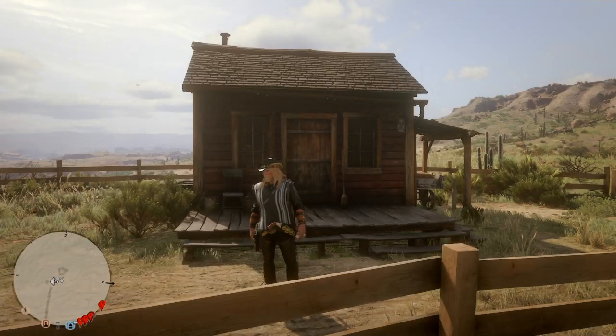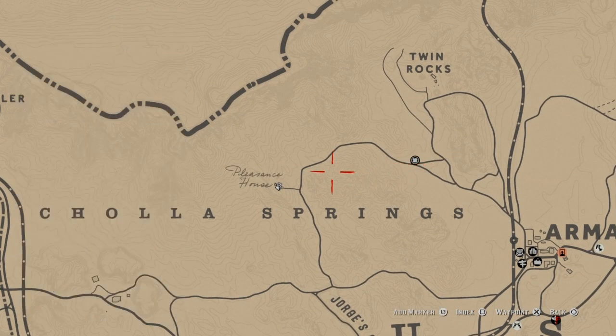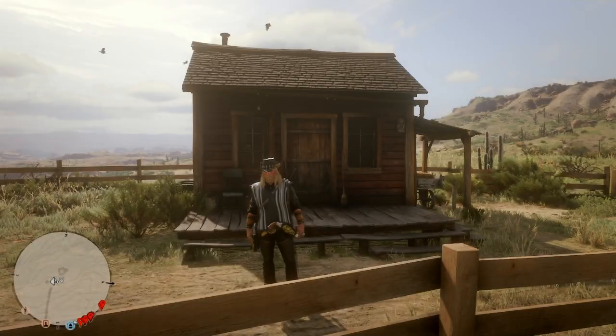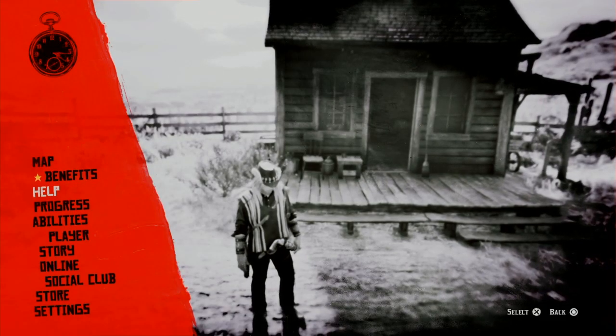Hey, what's up guys, old Helderado here. We're farming armadillo today. Make your way over to Pleasant's house — Madam Nazar is right there. Collect and sell, sell and collect. As soon as you get here, as I explain in all my other videos — people just need to follow directions — as soon as you find somewhere you want to glitch in all these collectibles, go to free roam. That's the only time you have to do this to start the glitch.